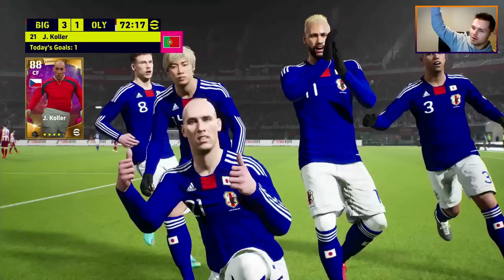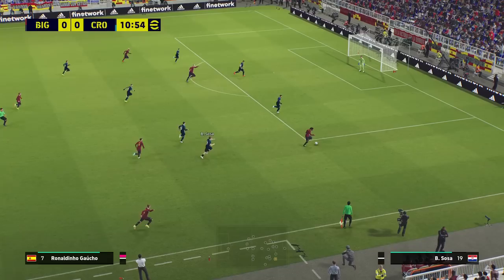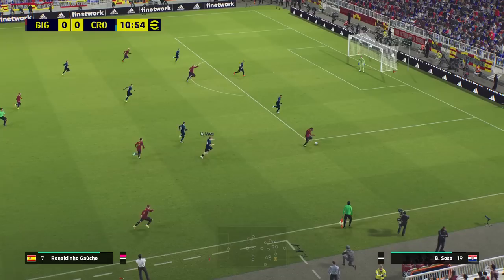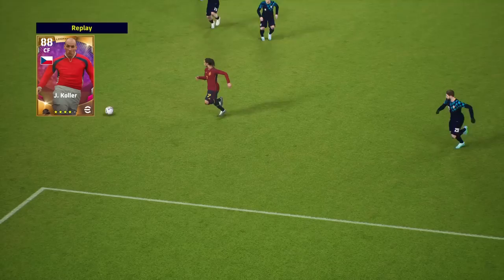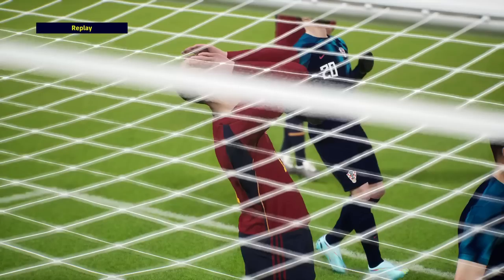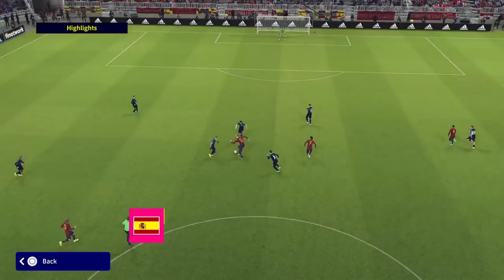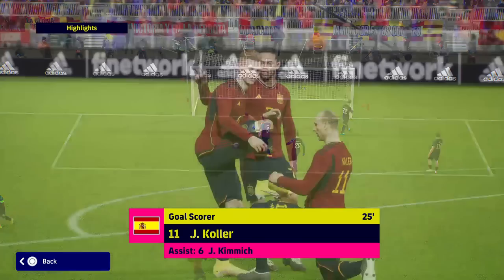Stunning crosses work really, really well for Collar — that was the clip we saw at the start. If you are going to play him — this is a simmed match I was doing earlier — this is kind of what he's all about. He can miss chances, but you are going to win free headers. This was against the AI, simming a match to get some free player-of-the-week players. This is what he's all about — getting across the defender. He really should have scored that one, but there are frailties to this card as well.